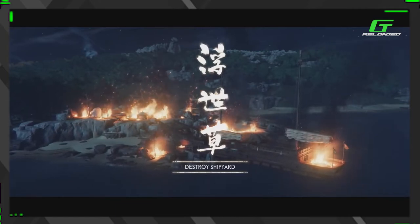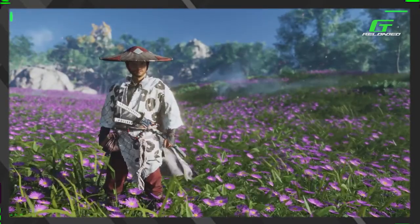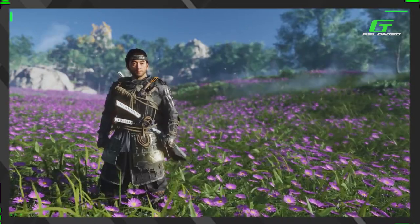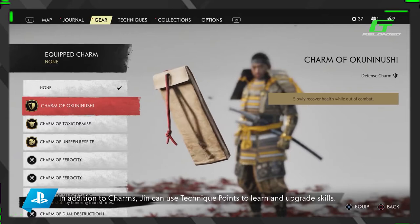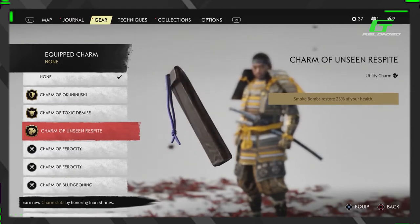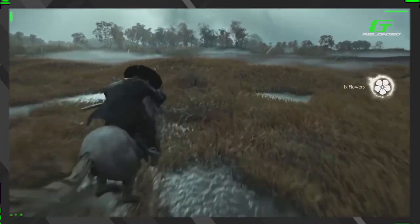Destroyed the shipyard — objective done! Now let's look at customizing Jin. The developer is talking: whether playing as a samurai or sneaking as the Ghost, Jin wears different armor. The armor in this game gives you different mechanical advantages — it's not just cosmetic. It accents your chosen play style, so our armor matters and each piece you put on matters. There are a lot of customizing options: stealth approach, direct approach, weapons — everything.